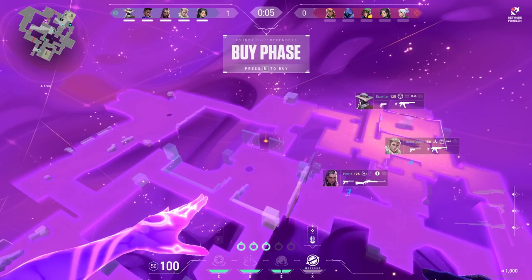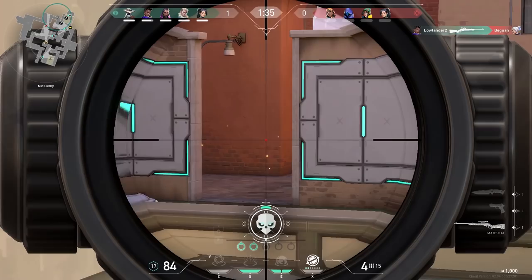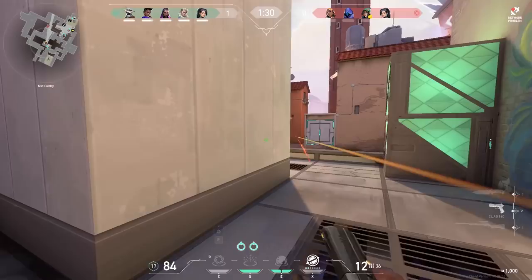For mid on Bind I don't really have a trick since mid on Bind is always favored for the T side. So instead, here's a random trick: place your stars in front of the barrier and as soon as the barriers go down, use your black hole to make an easy kill. You can actually do this on every map.